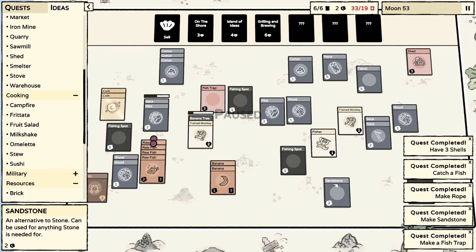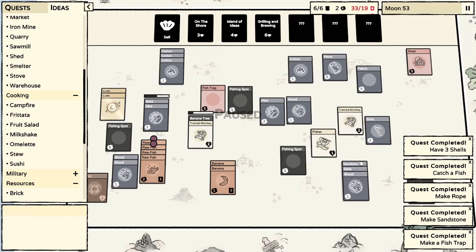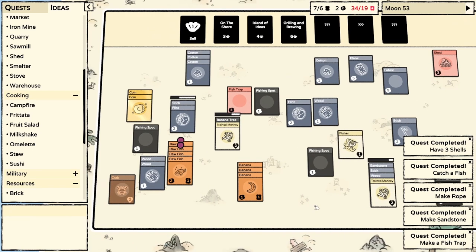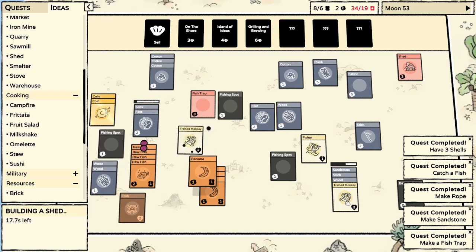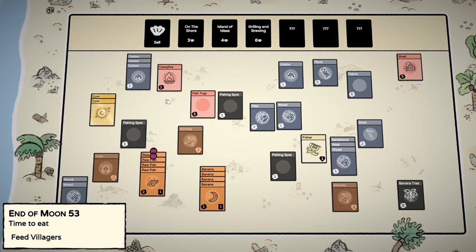Oh wait, we have a sandstone, so we should be able to make at least one shed. We need sandstone, stick, wood, and a villager. We have 30 seconds - we might make it but it's very unlikely. Five seconds left - no we're not going to make it.